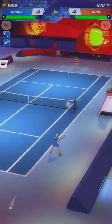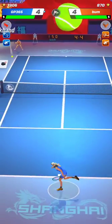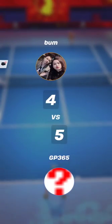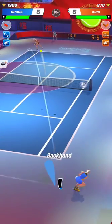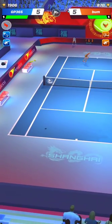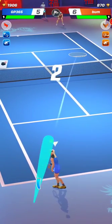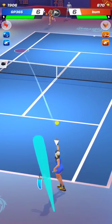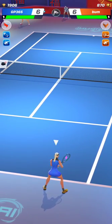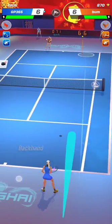About the string to use to counter those big servers, I think they are not so critical — it's rather the way you place your character near the baseline to receive the serve, not too far to avoid drop serves from your opponent but not too close either. That zone where you place your character is critical. Low agility means an easy ace — if your agility circle is too far from where the opponent's serve hits, you'll miss the return almost every time, even with a long-catch string.